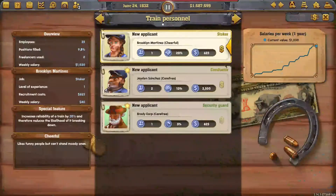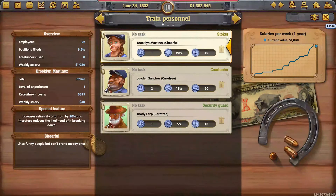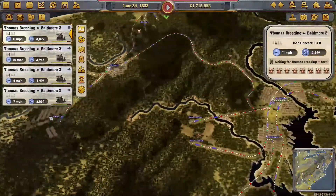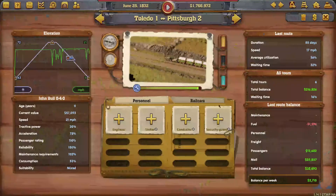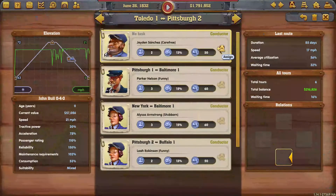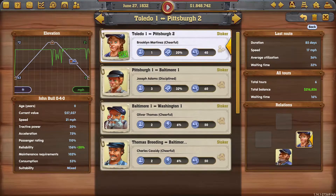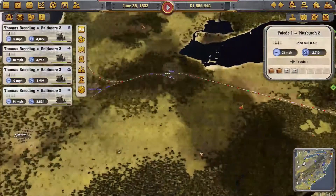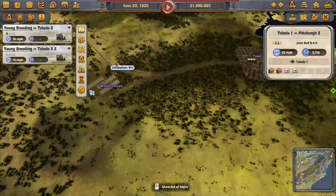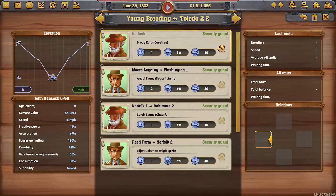We have conductor, stoker, and security guard. I'll show you how to manually assign them. On a city passenger mail line you want to have the conductor - that gives you the most bang for the buck. You can also have a stoker on this line. On a freight line you want to have the security guard - that's probably the most bang for the buck there.